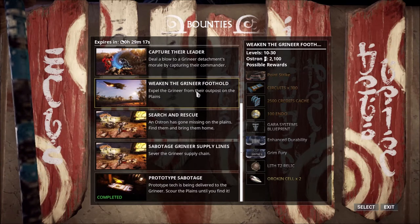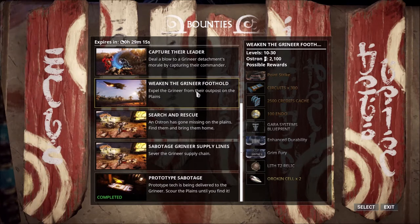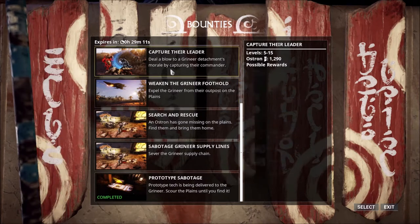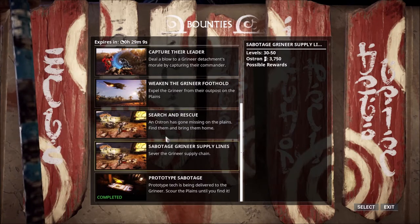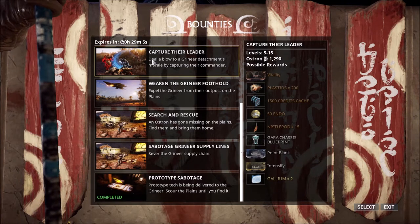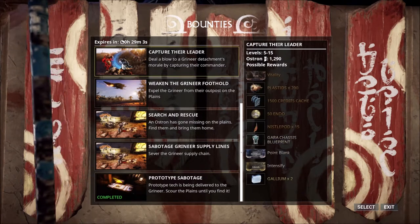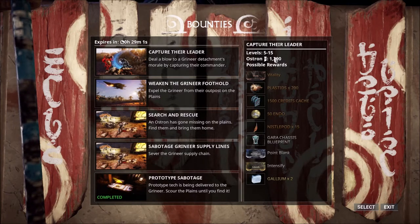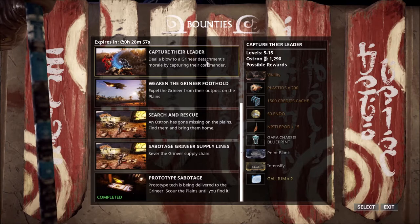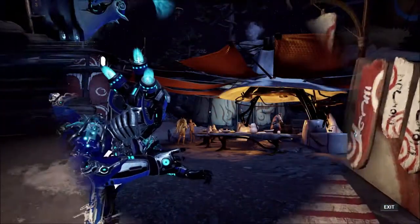The method I'm going to be teaching you today is actually much faster, but it requires a bit of standing to get started. Pick any of these bounties and complete one. It can be any level — you will get enough standing. You need 1,000 standing to begin the process. If you already have that, you're already past this step.